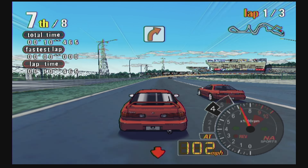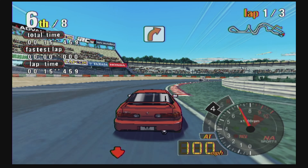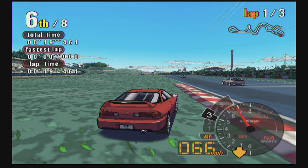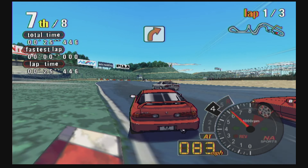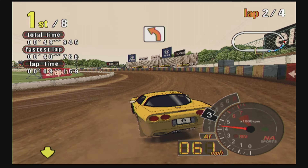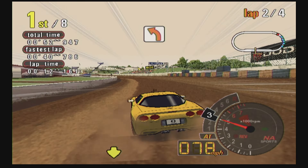Auto Modelista is a racing game from Capcom that uses cell shading, which isn't something you see very often. In fact, a racing game from Capcom isn't something you see ever. This is the GameCube version. So yeah, it's a racing game, but it features a ton of cars to choose from from all your favourite motor manufacturers like Ford, Nissan and Ferrari. Now, I'm anything but a car person, so I don't really know or care much about cars, though I'm sure if you do, your favourites will be here.